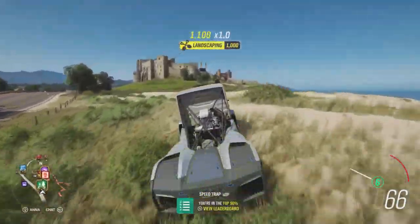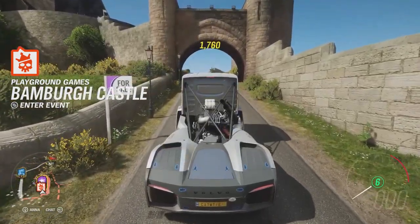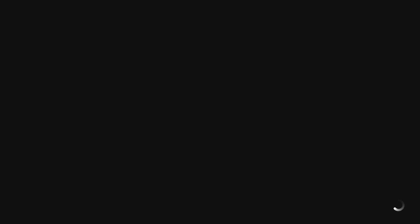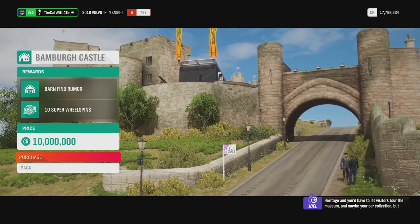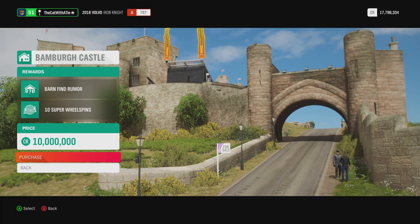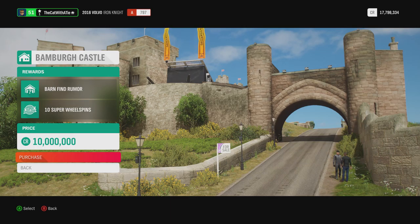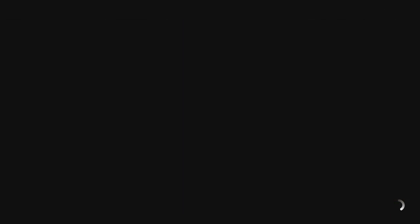How you obtain the last barn find is by buying a house or a castle over here. But the castle is — what do you call it — a little bit expensive. And by a little bit I mean — I think I might be able to hook you up with a castle. It would be in partnership with national heritage and you'd have to let visitors tour the museum and maybe a car collection. But come on — a castle! It will cost me 10 million. I get 10 Super Wheelspin bins and the last barn find. This is going to hurt. Well, why not — we're using 10 million on it, so why not.